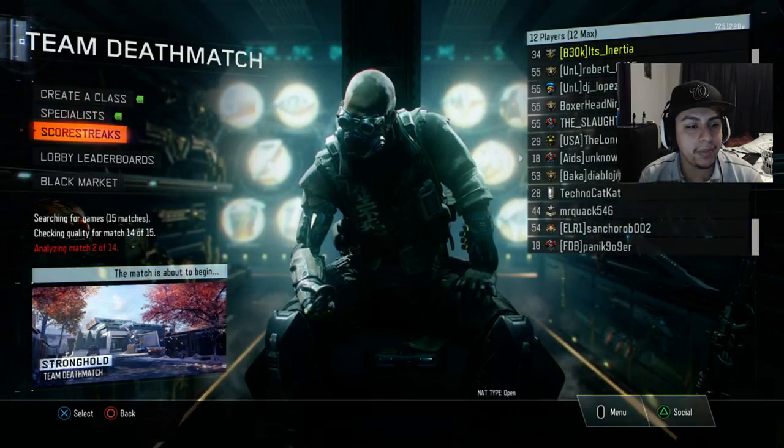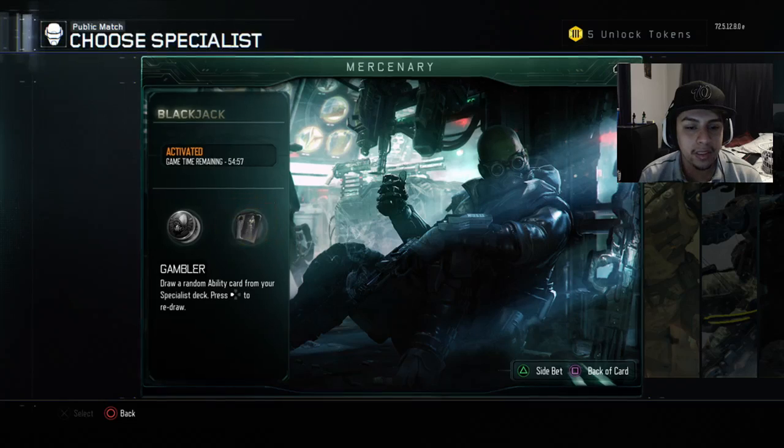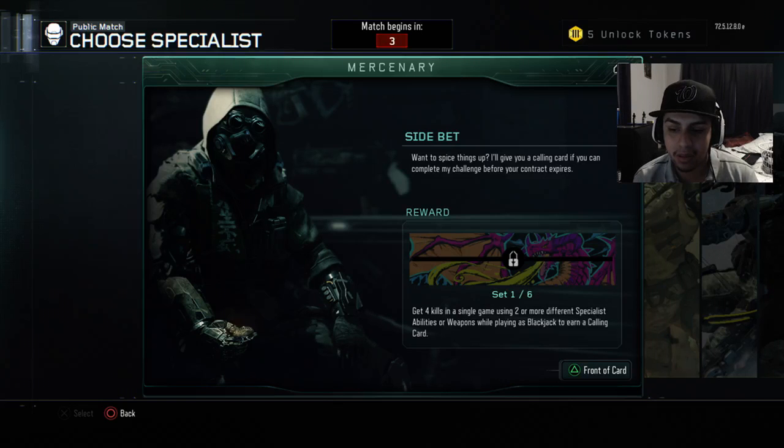We're also gonna be trying to complete the side bet in this video, so you guys can check out the new calling card if you're interested. Basically what we have to do is get four kills in a single game using two or more different specialist abilities or weapons while playing the Blackjack to earn a calling card.